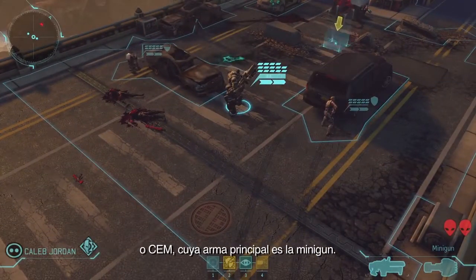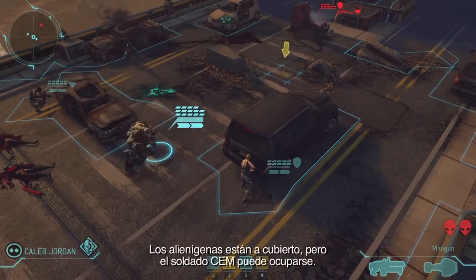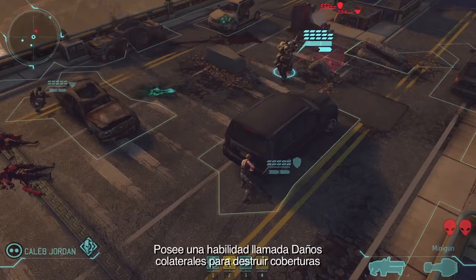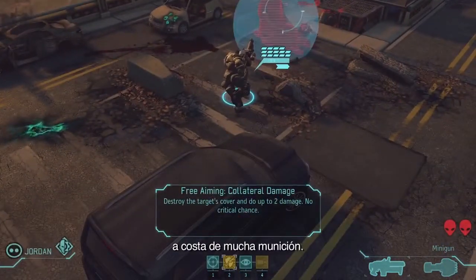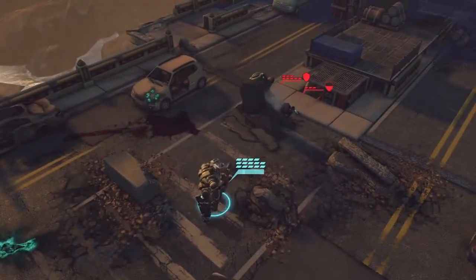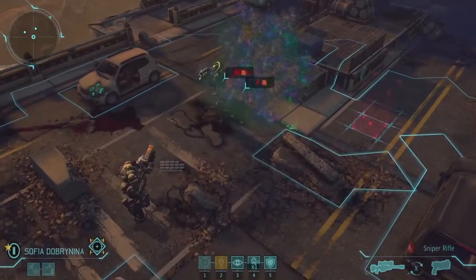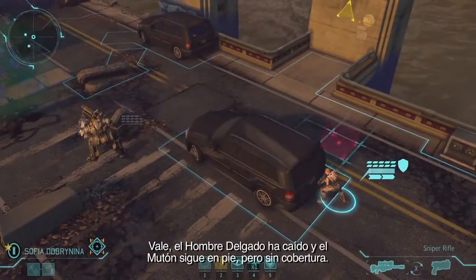His main weapon is a minigun. These aliens are in cover, but our Mechtrooper can deal with that — he has an ability called Collateral Damage, and this lets him destroy cover at a very high ammo cost. The Thin Man is down, and the Muton is still up, but his cover is gone.